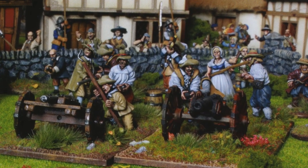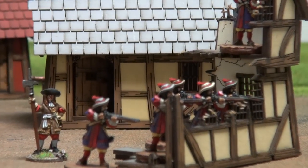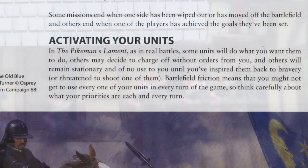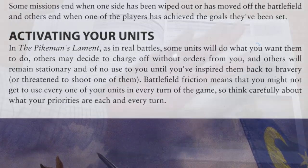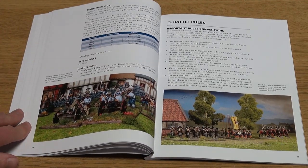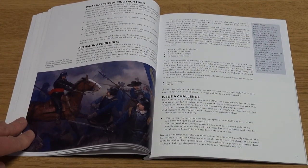The rules system uses 6-sided dice, with the activation of units being key to getting anything done. Players aim to achieve the appropriate stat score for a task in order to activate their units. If able to activate, a unit can move, shoot, attack, or more depending on the player's requirements.